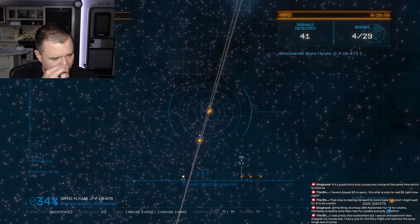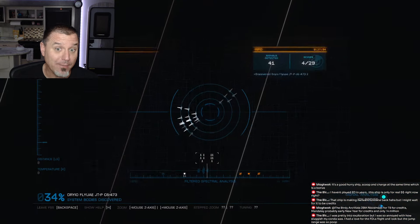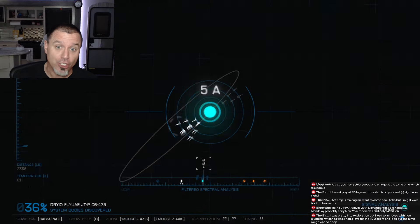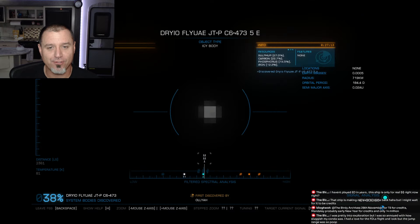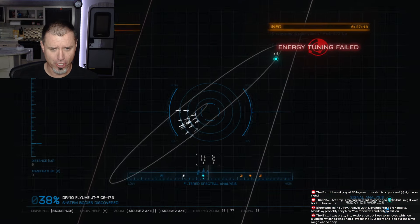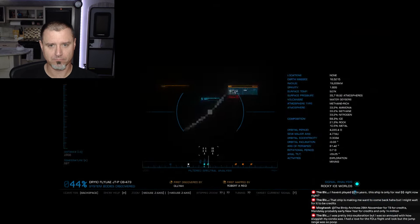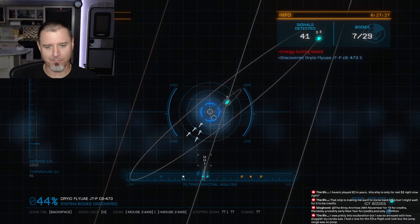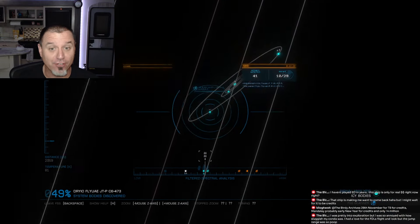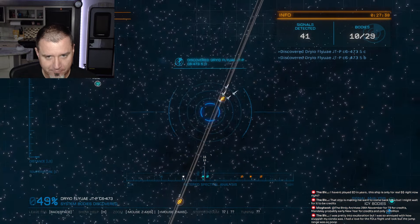I don't personally like the Anaconda to begin with because I don't like their choice to make it really really good at everything. I think ships should be really good at one thing and at best mediocre at other stuff. The Anaconda just gets a 'nope, we're making this great at everything.' I'm biased against it — I believe a jack of all trades should be a master of none, but they tried to make it a master of everything.